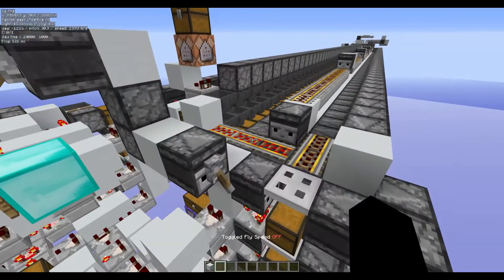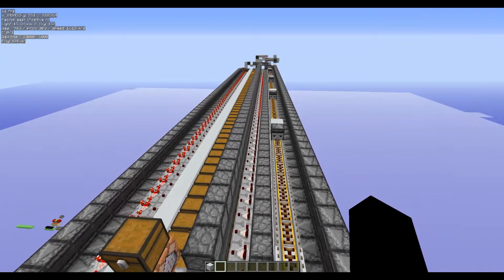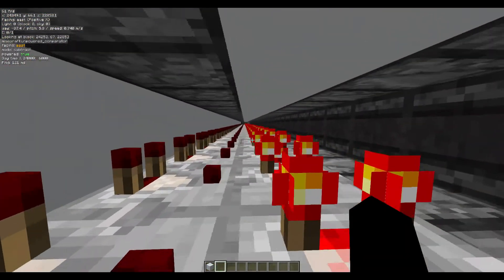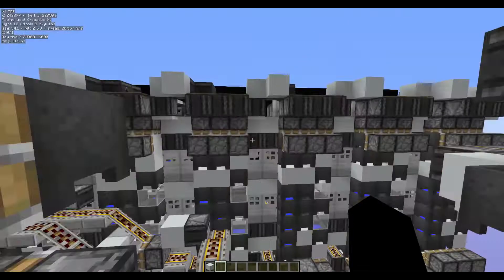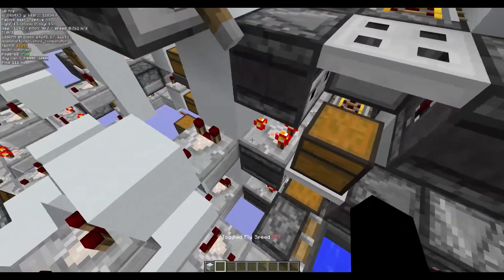So we have 59 slices, and if you watch my Hekate slime storage you could probably figure out why. The reason is because the max signal strength that a comparator can hold is divisible by 15 only 59 times and a bit, but we can't represent fractions so we just skip it.